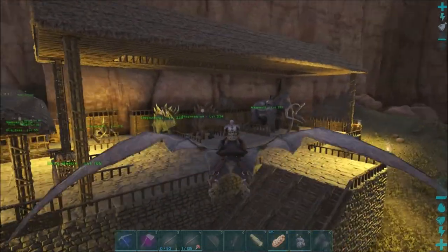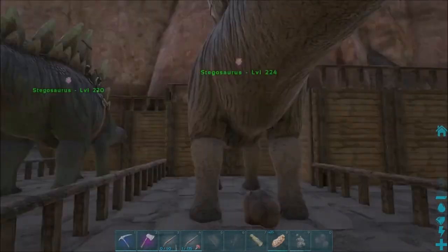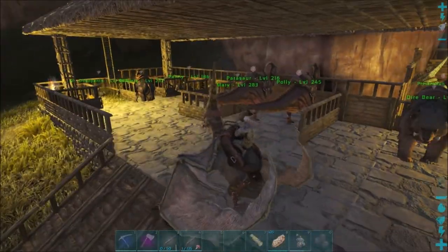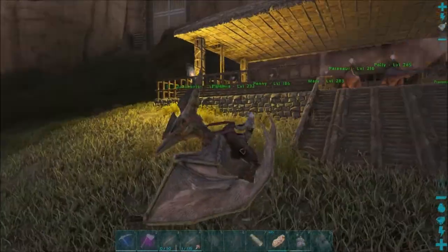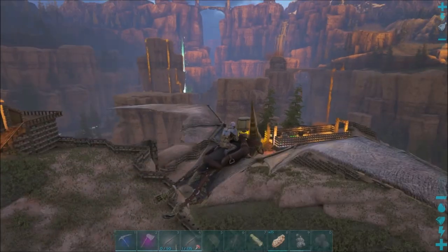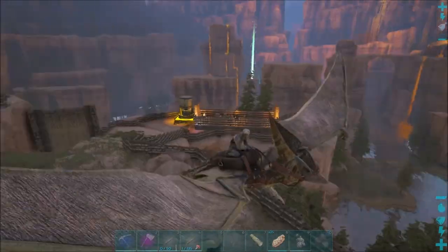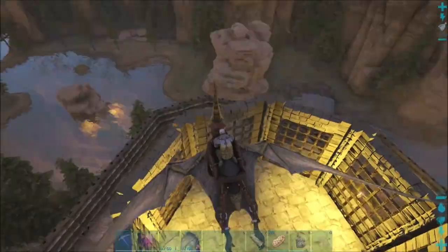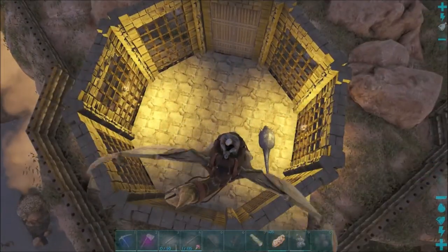I did tame some new dinos. I got these two stegos — they're both right outside my base, so I just tamed them up real quick while we were out there. I also got a pair of something else I don't remember. Still got all my stuff down there, metal cooking up in the industrial forge. I just need some mini-paste to be able to turn my workshop into metal. And over here I built a taming pin, which I have a pretty high-level dodicarus in. I built the octagon-shaped taming pin in this corner just to use up some space.